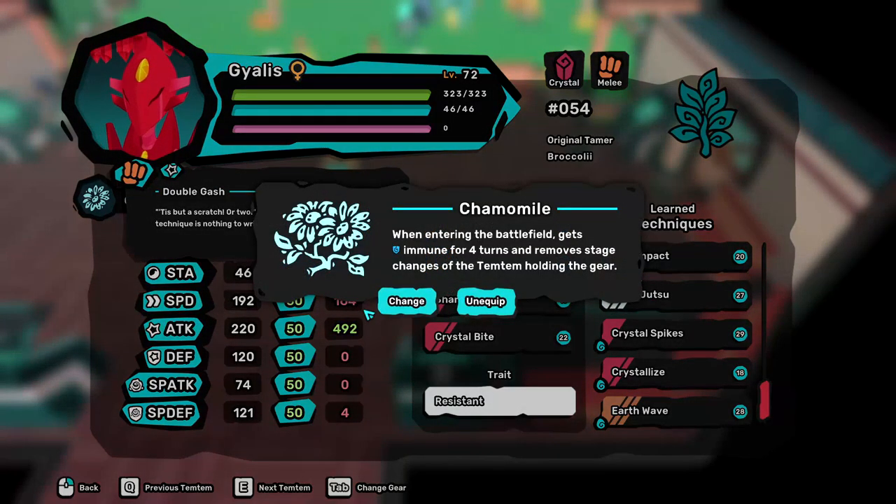Let's jump into the gear. Chamomile is the optimal gear of choice for mirroring Gyalis. Chamomile allows Gyalis to avoid both positive and negative status conditions, such as poison ticks from toxic tems or Trapped from Wulfi's Handcuff and Plague combo. Chamomile also allows Gyalis to be a good counter to toxic tems, as it cannot get poisoned and takes half damage from toxic attacks.